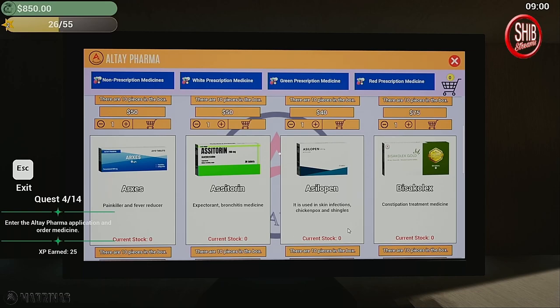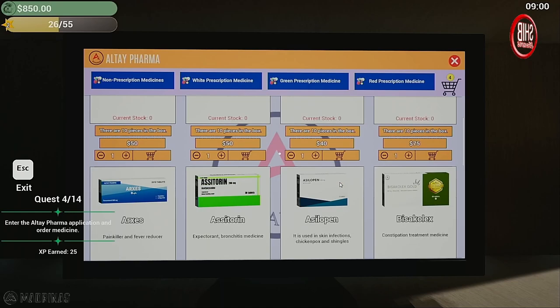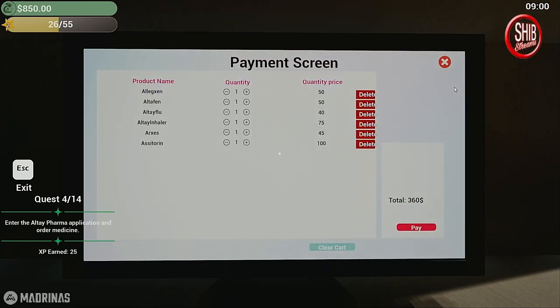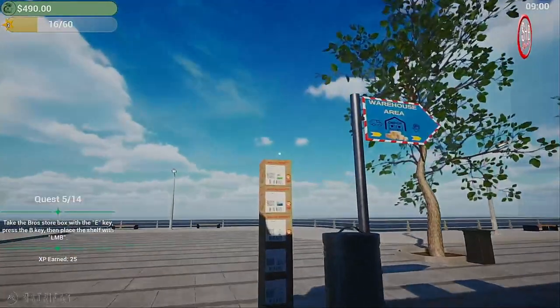Okay, fever reducer — those are zero stock so that's our current stock count. We're gonna do a Legusin, I guess — that's for runny nose, watery eyes, and colds. There's also painkiller, fever reducer, treatment of colds, influenza, and rhinitis. I don't know what to buy — I don't want to go too crazy. Let's just start with that — 360 dollars. Your order has arrived!